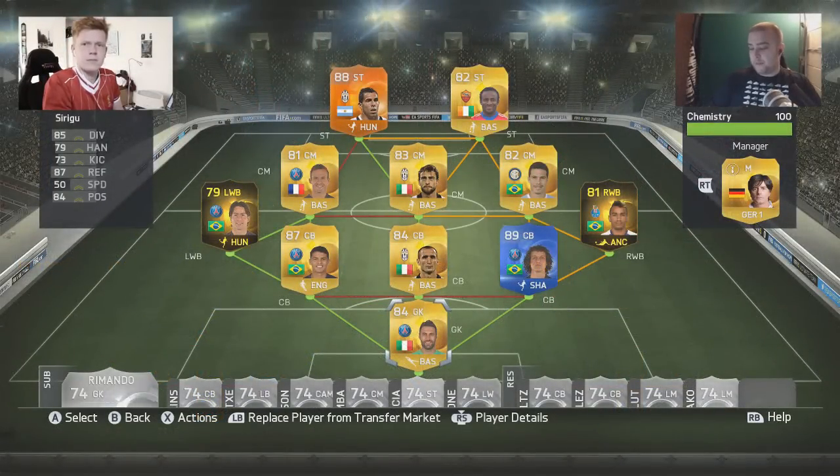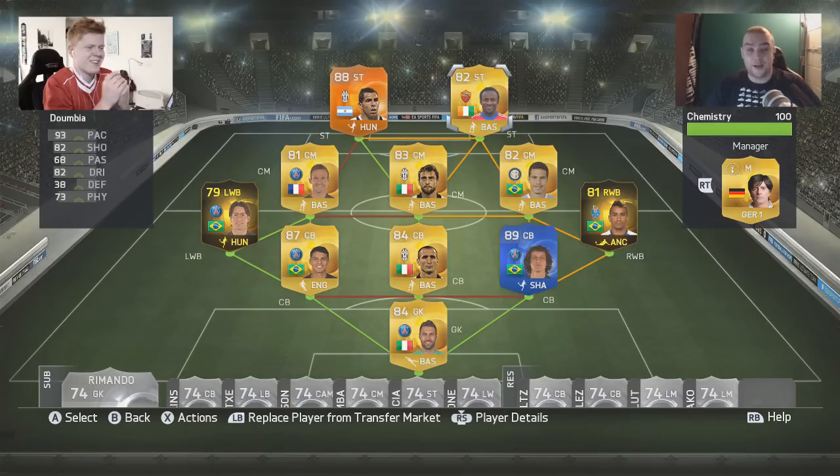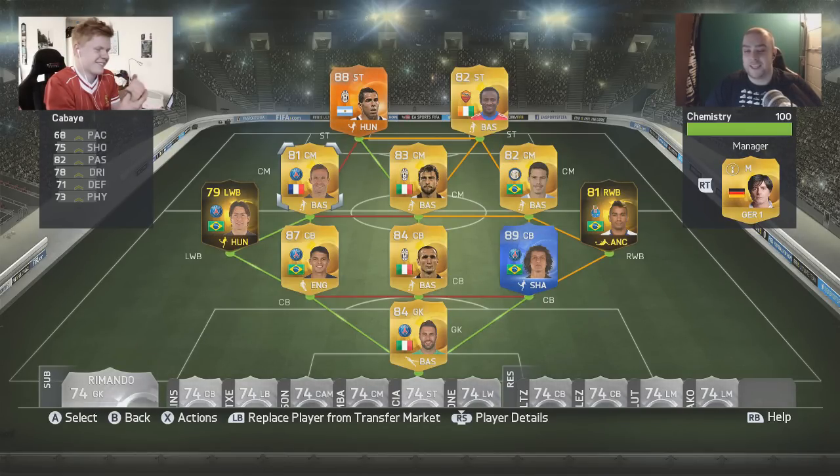Right guys, this is the team you saw me put together. It has got Man of the Match Tevez up front alongside Dumbia, who hopefully is going to tear Jack apart. We have Machizio, Kabayi, Hernanes — who I absolutely love — Inform Danilo in the right wing back position, Team of the Year David Luiz, Chiellini, Thiago Silva, Inform Maxwell, and then Sirigu in net. This looks like a pretty good team, but I've never used this formation before. You can't go wrong with a five at the back, but obviously Jack's got five at the back as well so it's going to be dirty.